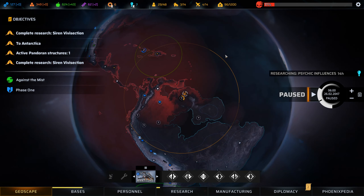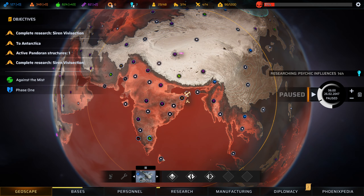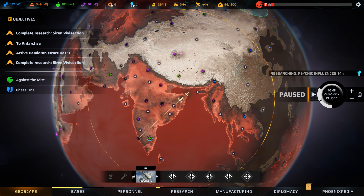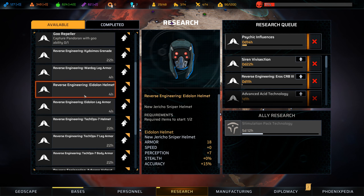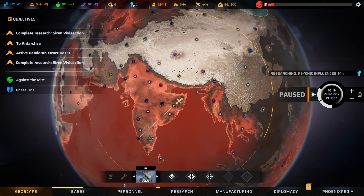Just as a reminder, we do have this active structure here. Now that these two are reunited, I'm gonna send them in to take care of it. While that's going on, I want to check the research and see if there's anything new we can do — there isn't, so we're gonna carry on with psychic influences.